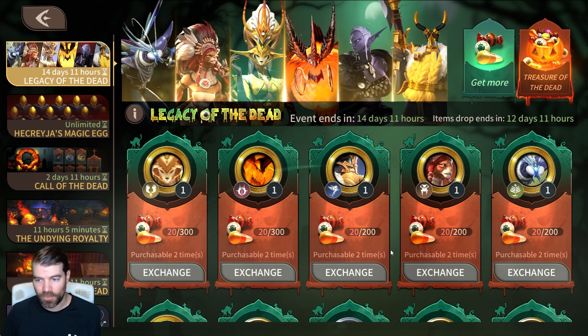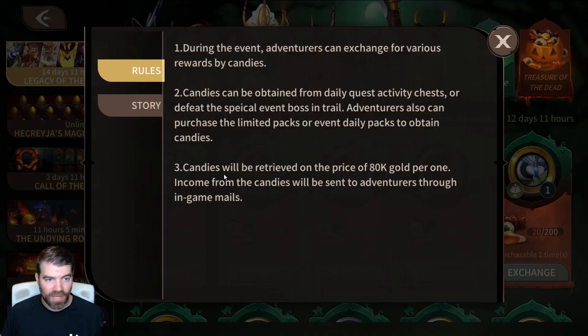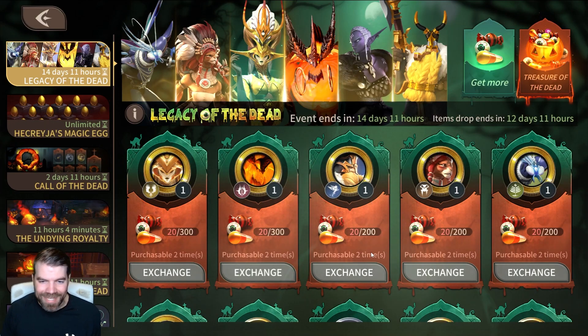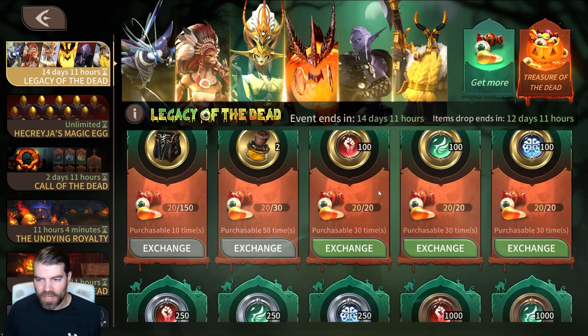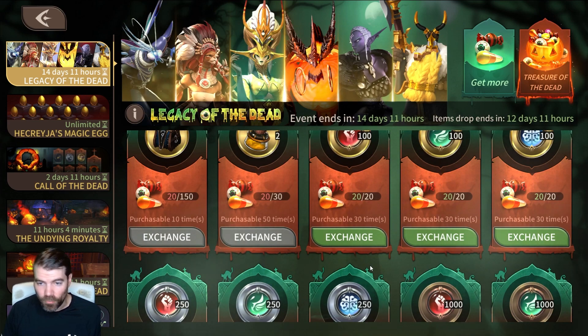This is the event I really wanted to talk about: Legacy of the Dead. This is very similar to the butterfly event we had. You can earn points from daily quests, chess, or Trial — that's how you're going to get everything, and you can purchase them of course. I've recently gone free to play on all my accounts for the last two months, saving up for my Roth IRA. Anyway, I'm going to go through what free-to-play players should focus on, and then what spenders should focus on.